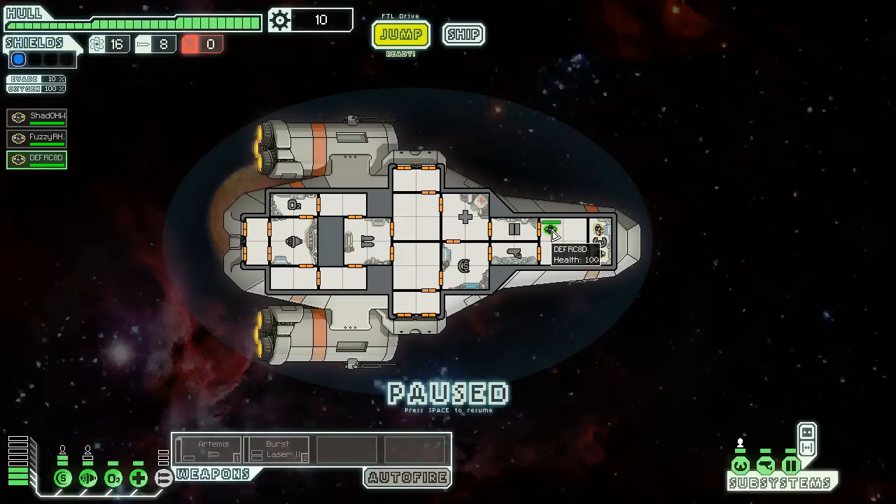We're going to briefly pause the game. We see Death Acasius, who can go and house yourself there. Then we have me piloting, because I must pilot, and our engineer Fuzzy-R-Hat, who can go and situate yourself over there.